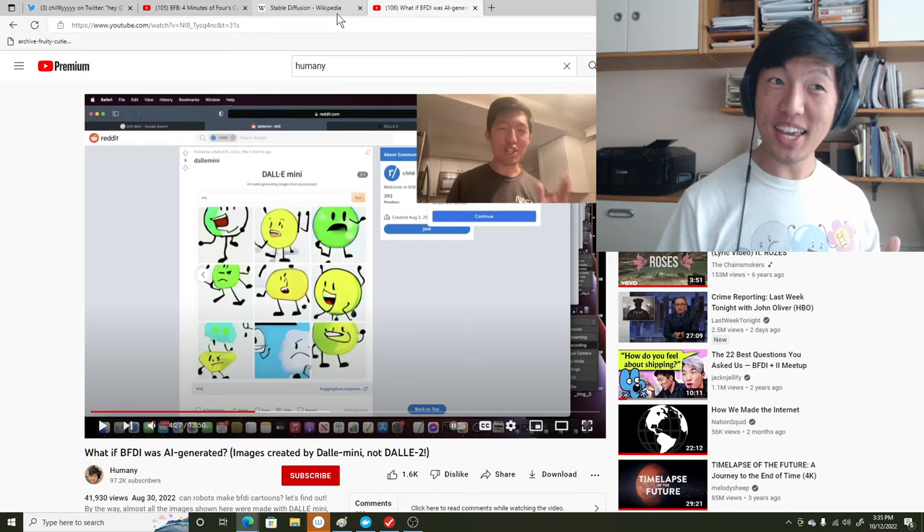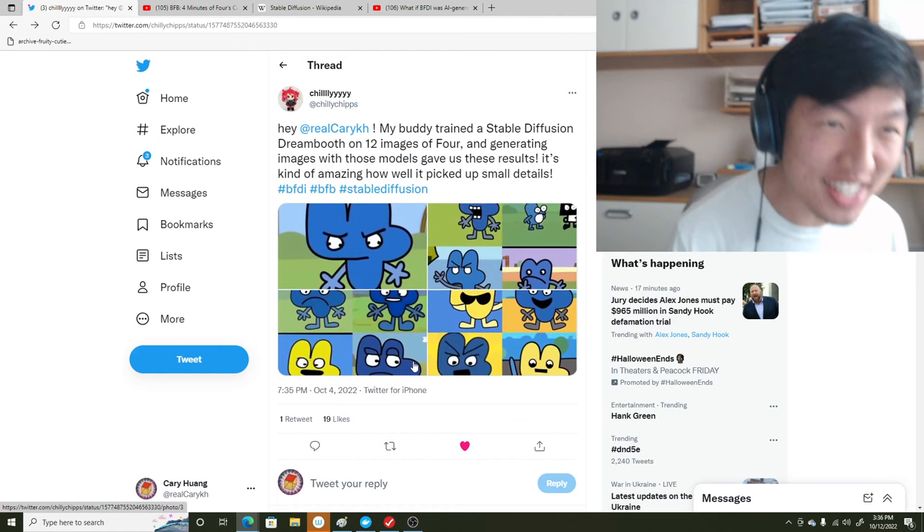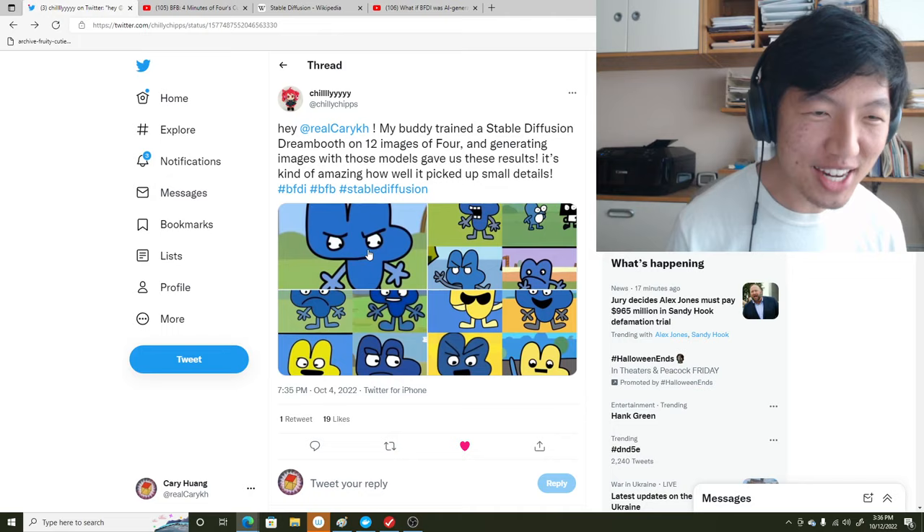The update is that there's a new kid on the block called Stable Diffusion — it's another text-to-image AI. This Twitter user Chili Chips just tweeted at me saying that their friend Cassidy had put in 12 images of Four — just 12, that's not that many — and it created this artwork, which is way better than anything I've seen with Dolly Mini.